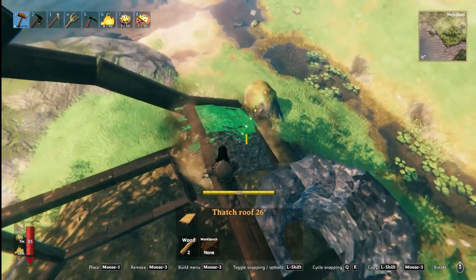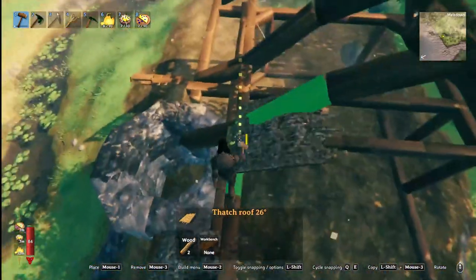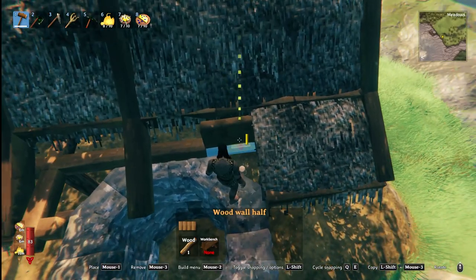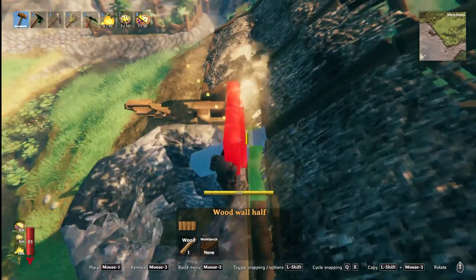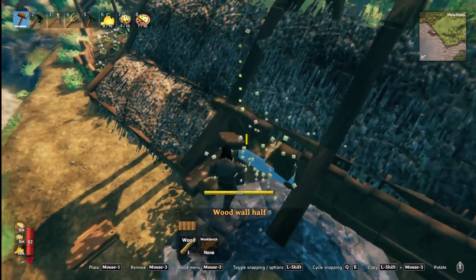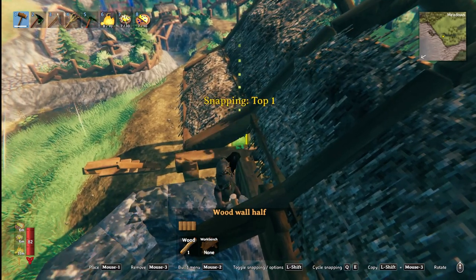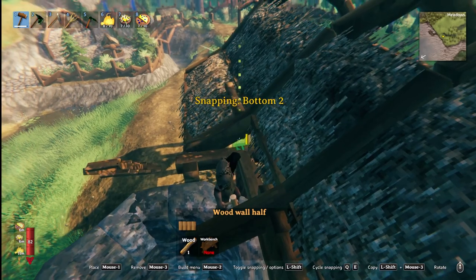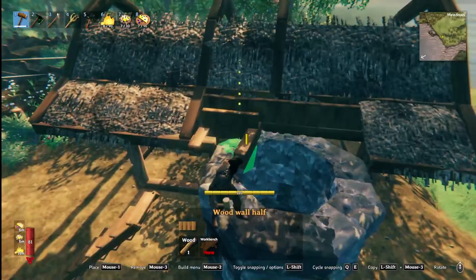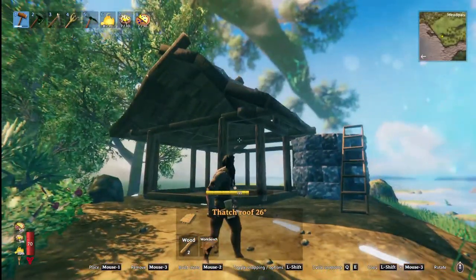Adding in the 26-degree pieces, stopping about there because we have this little silo that we're putting in — we don't want to connect it all the way. And then the same thing on this side. If you wanted to, once you get these pieces up, you could very easily take some little half-wall pieces and connect them up here so nothing is showing. That leaves a little bit open and now it's all opened up for the actual silo to be connected. The roof has been made.